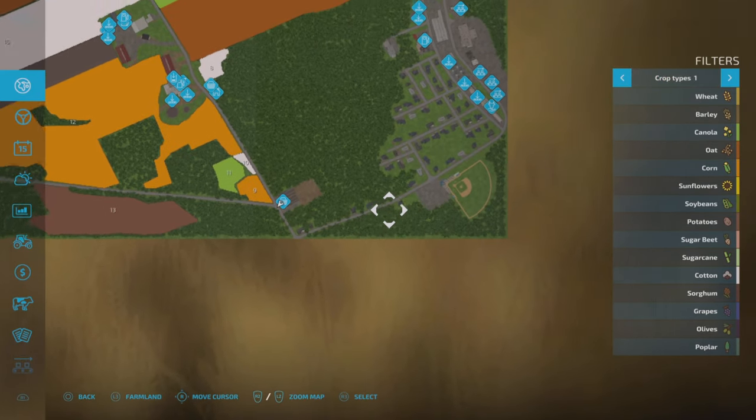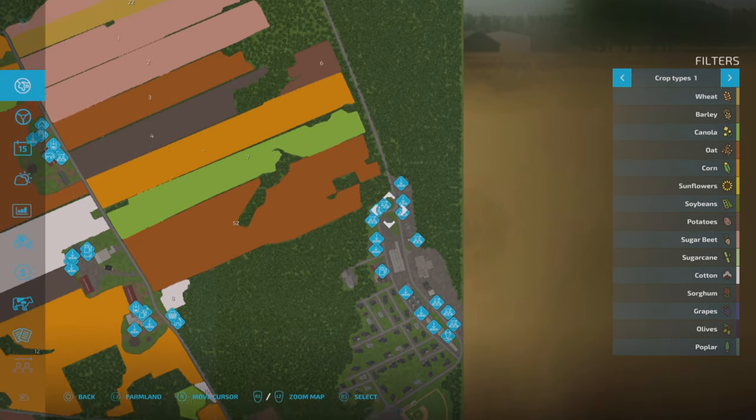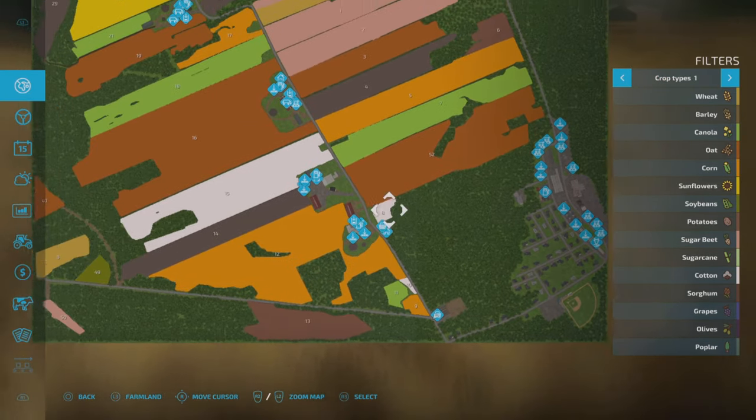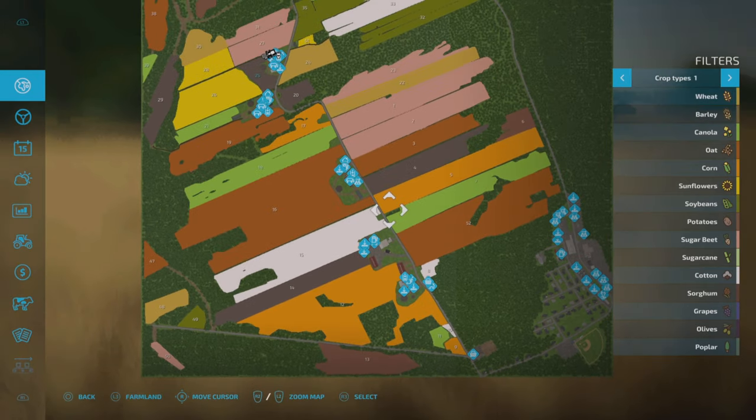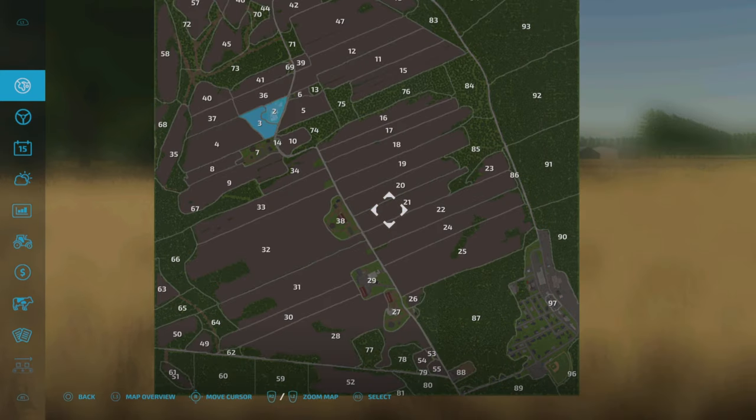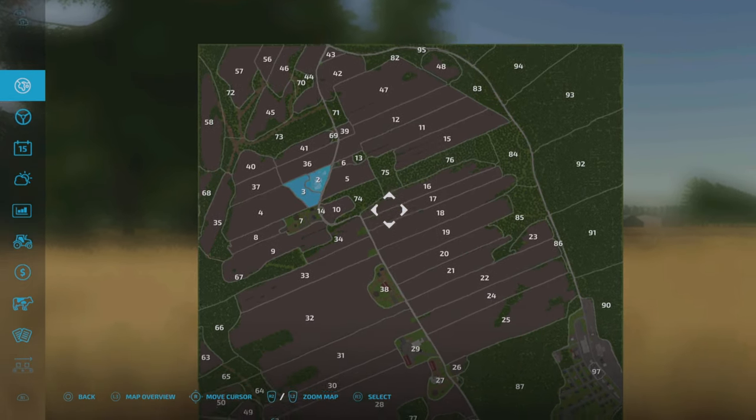We start off down here at the store, and around here we've got all the productions and sale points. There's going to be plenty of room on this map to place down other productions and sale points. There isn't a BGA on here. I did buy up all the plots of land, which is what splits it up.